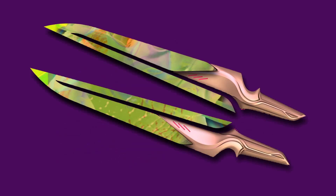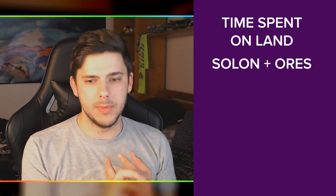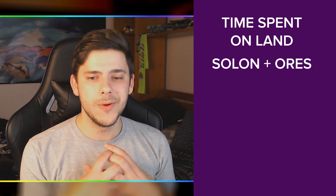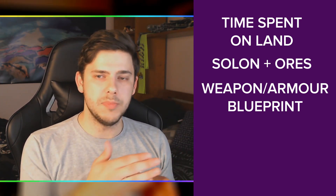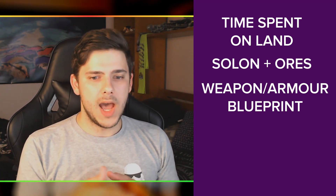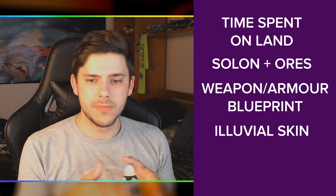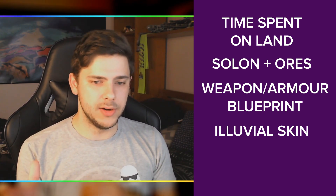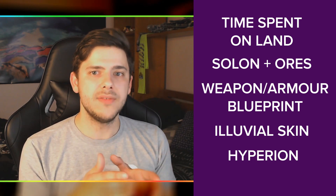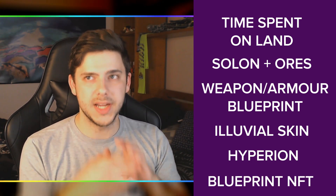To summarize how to make these skins, here's a list of ingredients: You will need time spent on your Illuvium land to research all the information — which could be two to three days or so, and speeds up the further you go in the game. You need the materials for the weapon or armor, which is Solon and Ores. You need the blueprint for the weapon or armor, which is effectively free and you get it by default, but there may be some progression steps. You will need the Illuvial skin, which requires three Illuvials. You will need Hyperion. And finally, you will need the blueprint NFT in your wallet to conduct all of this.